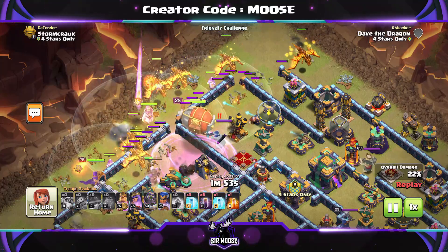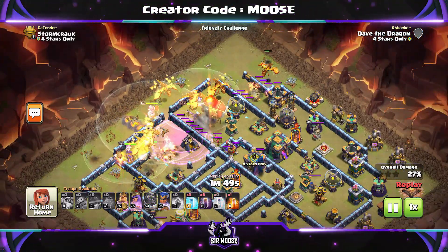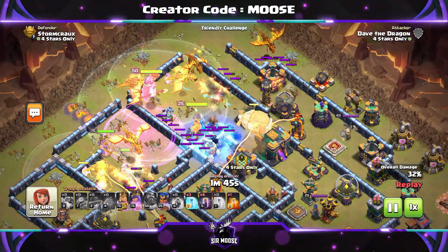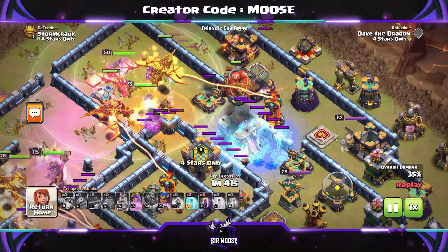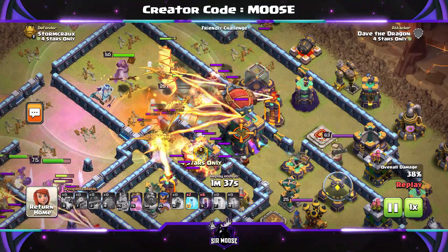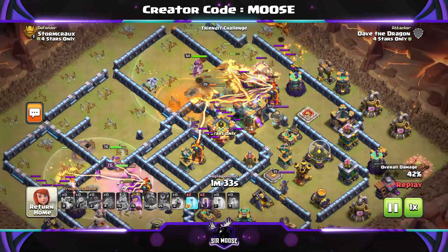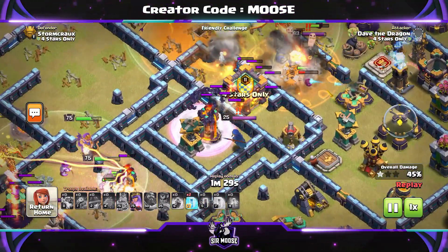Grand Warden on air mode — use the ability there. The Battle Blimp is on its way towards the Town Hall. Rage Spell there, Freeze Spell as well to help take it out. There's a Tornado Trap there but I think we're going to be okay. The priority with Town Hall 14 and upwards is take out the Town Hall. The Town Hall still does damage at Town Hall 13, but it's not as bad as that Poison Spell left behind.